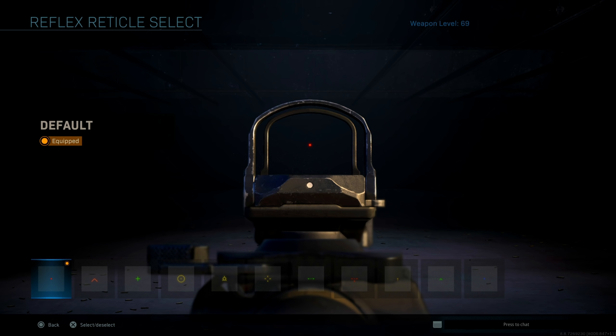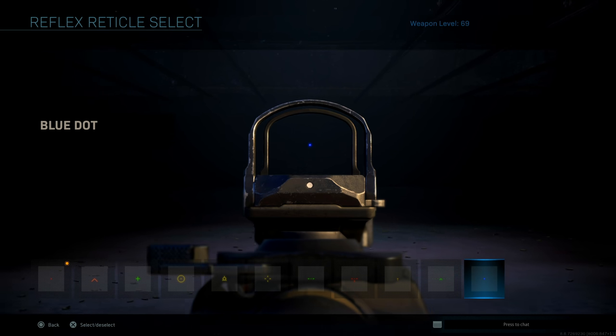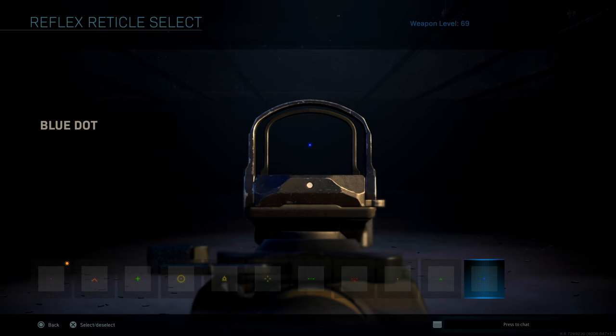The red dot is pretty good, but when you play you'll notice the contrast of red on top of a red enemy can make it a little bit trickier to see where your actual reticle is. With the blue dot there is no confusion when it's hovering over the enemy character. Also, if you move on your right analog stick — or however you aim on PC — you can see it moves the reticle.